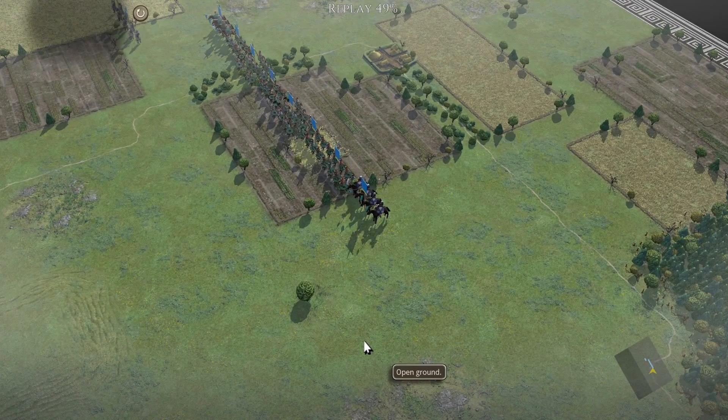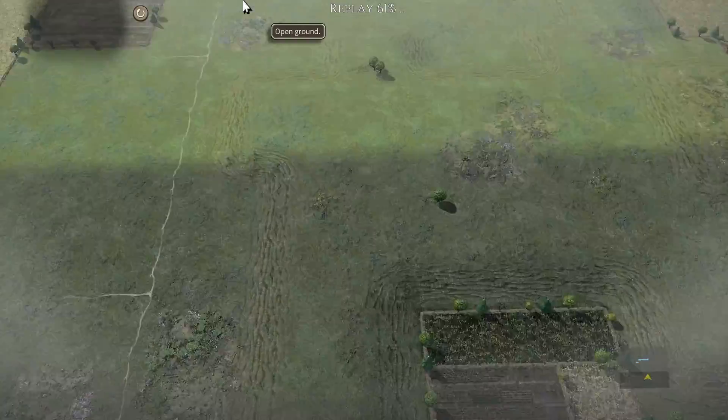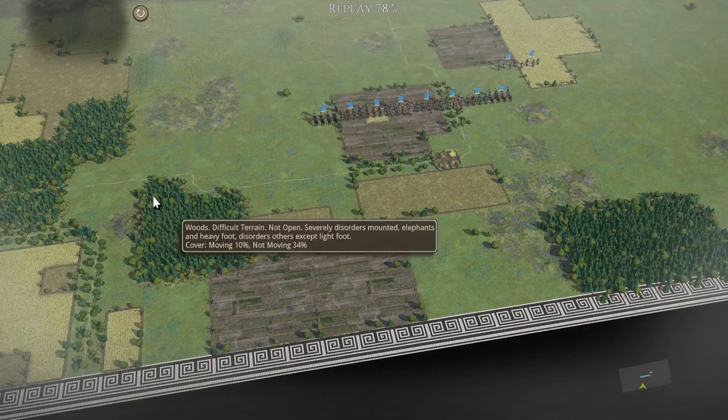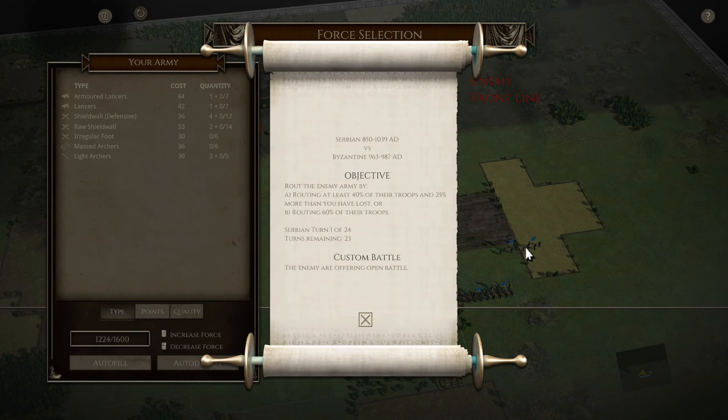All right folks, we are back for our battle with Carl. It's a pre-done setup so I didn't pick it. It looks like we're playing Serbian versus Byzantium - normal open custom battle, 40% of their troops routed and more, and 25 more than I've lost or more than 60% - very similar goal.